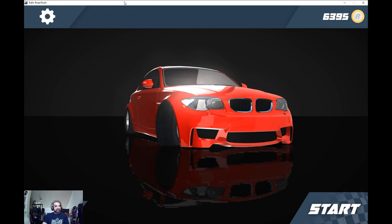The blurb here is: 'Do you like speed and cars? Then Traffic Road Rush is made for you. Feel the speed and drive on an endless track with multiple racing modes.' It's kind of stretching it — technically it's true. Earn points and buy new cool cars to be the fastest. The developer and publisher is Crimson Earth Games, and it came out November 30th of 2018.